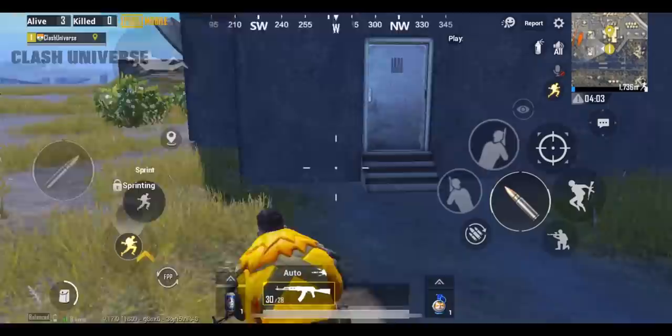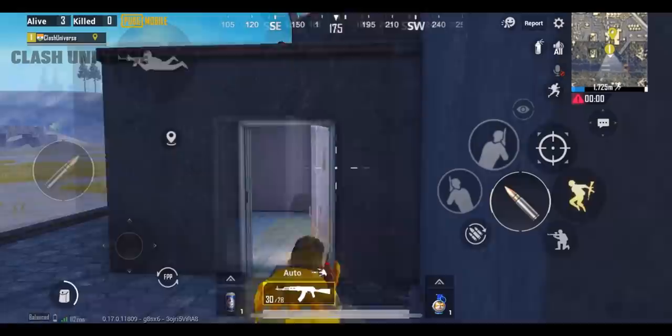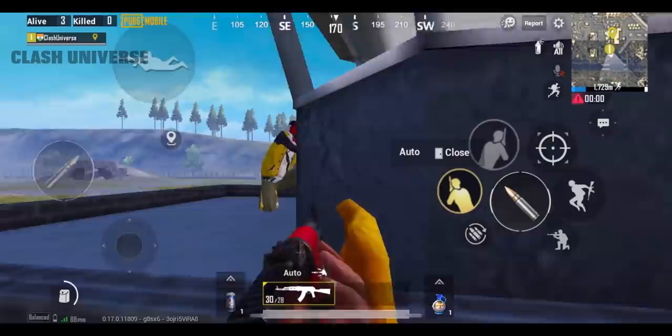If an enemy is camping on the top floor of this building in the military base, just go to the first floor's balcony and climb on this door. Surprise your enemy and win the fight easily.